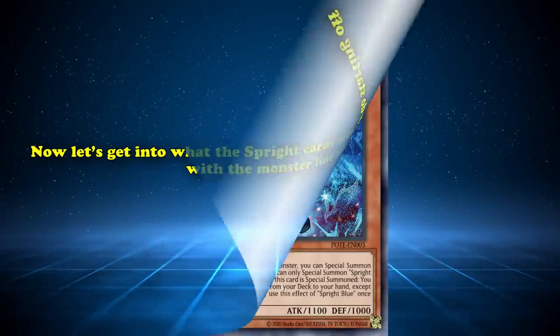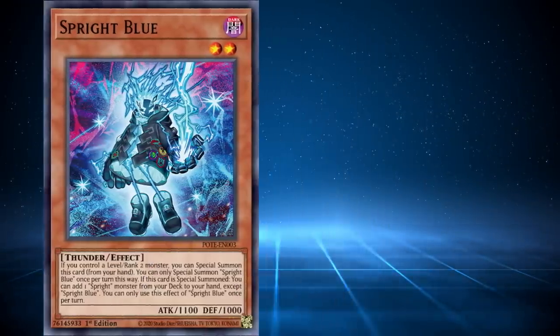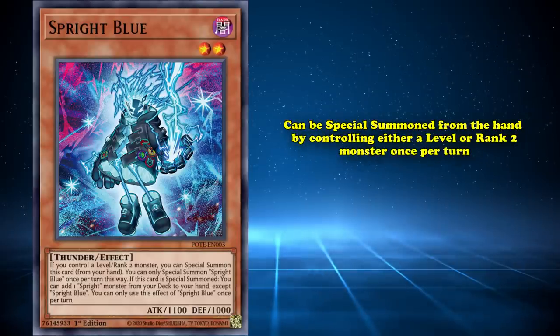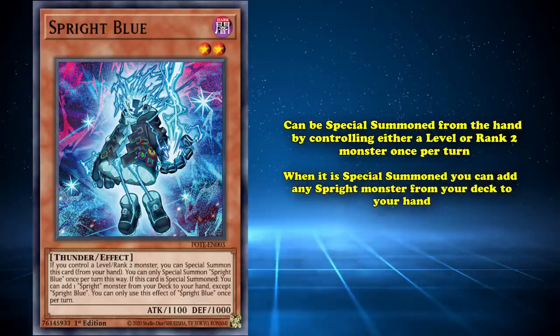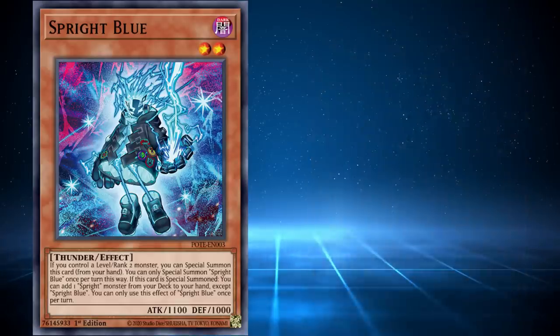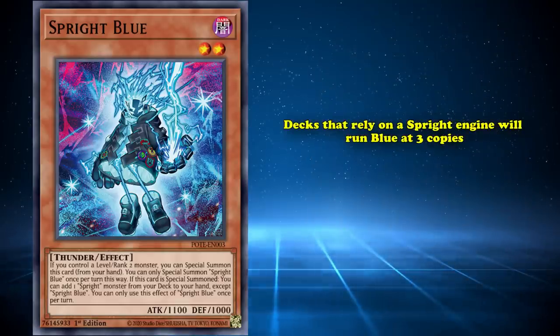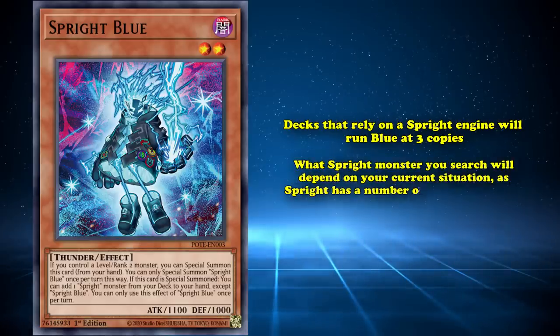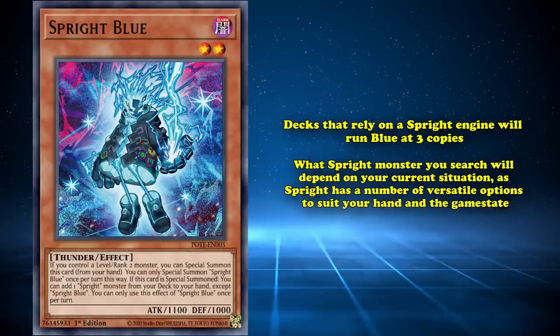Starting off with the Monster Card lineup: Sprite Blue is a Dark Level 2 Thunder monster that can be special summoned from the hand by controlling either a level or rank 2 monster once per turn. And when it's special summoned, you can add any Sprite monster from your deck to your hand. Essentially, Blue acts as one of the keys to the entire engine, in a similar way to how Stratos acts as the key searcher for hero decks, giving Sprite a ton of consistency, which is why decks that rely on Sprite engines will run Blue at 3 copies.